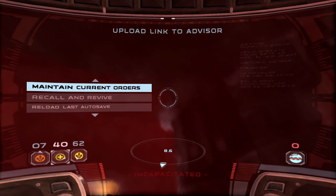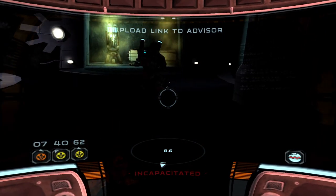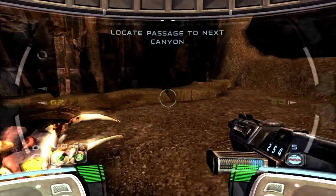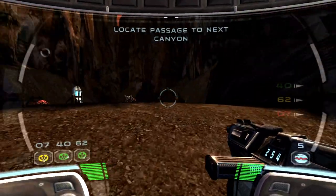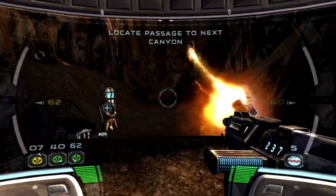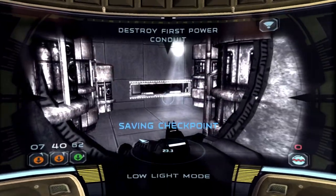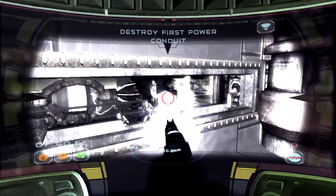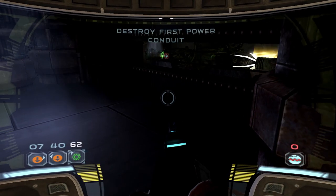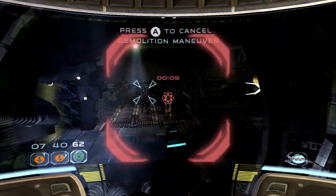Blasting your way across Geonosis in order to assassinate separatist leaders, investigating the darkened corridors of the derelict Prosecutor assault ship, and mounting a Wookiee rescue mission in the forests of Kashyyyk, feel almost as good today as they did back when we first got to grips with this one. And this is mostly down to the game's wonderfully well-implemented squad system, and a sleek HUD that really wouldn't seem out of place in a modern shooter. Directing your three AI teammates — Scorch, Fixer, and Sev — is a supremely simple and satisfying thing to do.